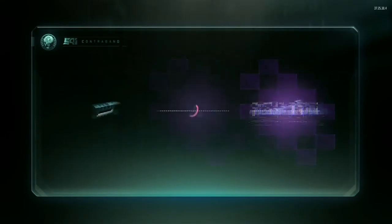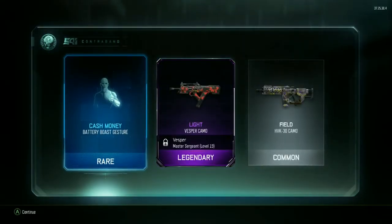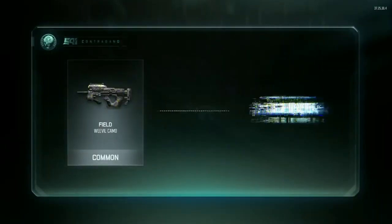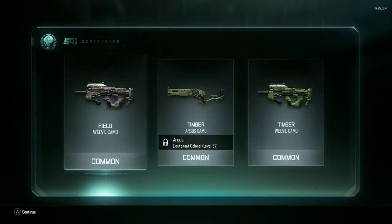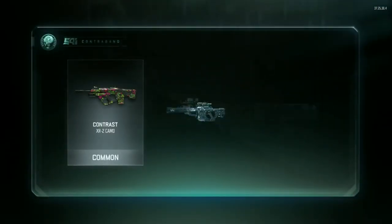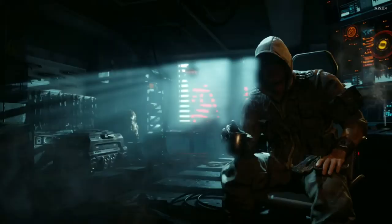At the end of this video we're going to go through all the cool things we got. Oh my god, another legendary! I'm actually going to be using the Vesper, but now that I have the VMP gold I'm trying to get all diamond on the SMGs. We got camos for the Locust, CAN-44, VMP, Vesper, and some other things.